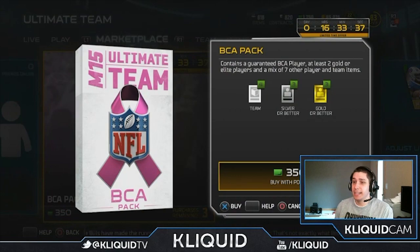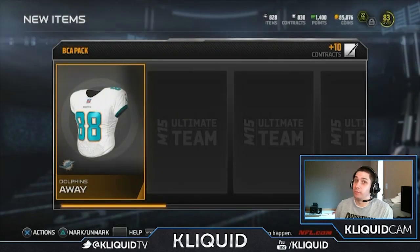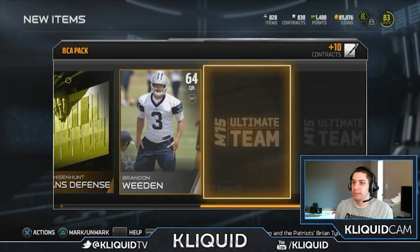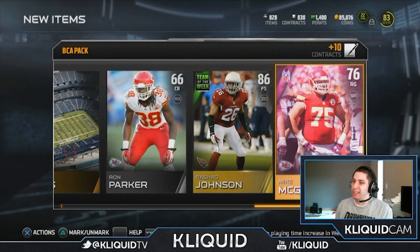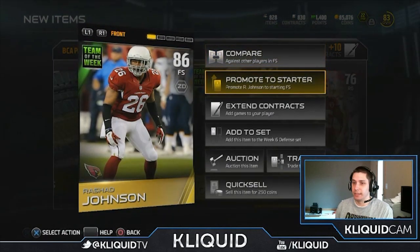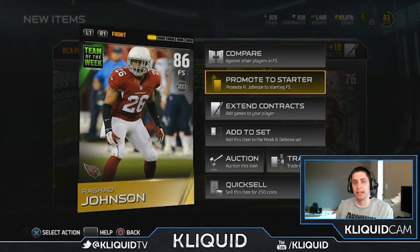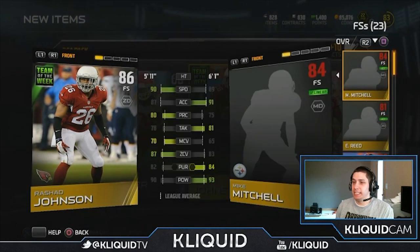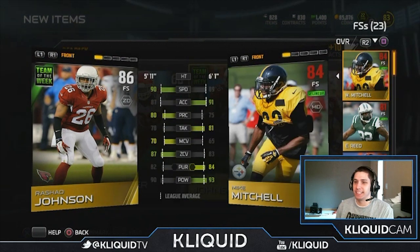Let's hop into getting these BCA packs. We'll see what we get — I'm gonna get three of them because that's the max I can get. I think there's a bundle available but I don't have enough money to buy it. D'Angelo Williams — gold card. Come on, give me something decent. Rashad Johnson, Team of the Week, and Mike McGlynn. The BCA card wasn't anything, but I think this Rashad Johnson is actually pretty sick. This is an 86 gold card — that might be the highest gold card I can remember seeing. I'm pretty sure this is gonna be my new starter. 90 speed — I love Mike Mitchell though, so I might end up starting Mike Mitchell at strong safety and Rashad Johnson at free safety.